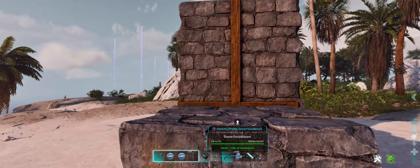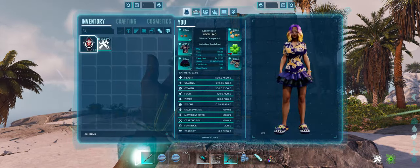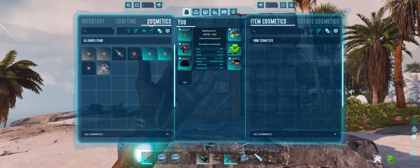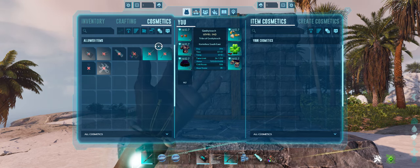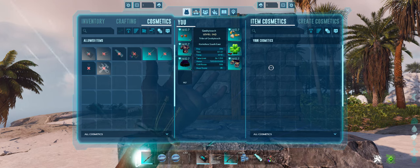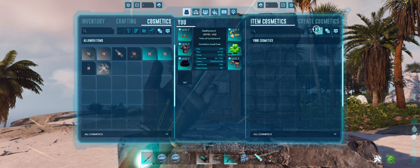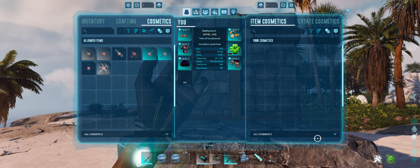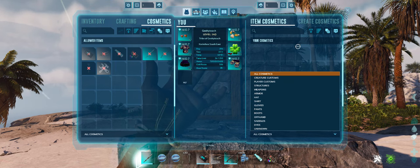I've just set up a little foundation and wall here to use for this demo. First thing you're going to do is go into your inventory and, just like before, go over to the cosmetics tab. But now instead of seeing stuff over here with the little eyeball to go to your custom cosmetics, we now have this newer menu on the right with two tabs: Item Cosmetics and Create Cosmetics.